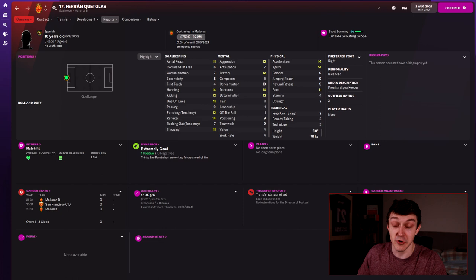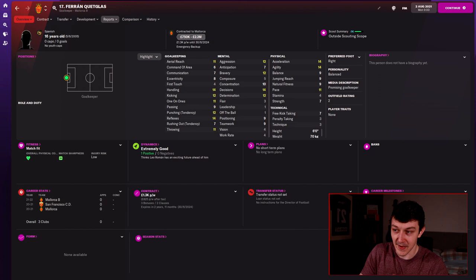For one of the best keepers on this list, with a potential ability of minus 8 — which translates to 130 to 160 — we've got Fran from Mallorca. I won't try to pronounce his surname. But if you get a save file where he rolls great potential ability, he could end up being one of the best keepers in the game, reaching that 160 potential ability.